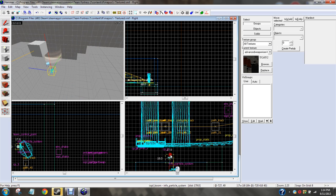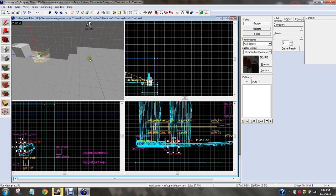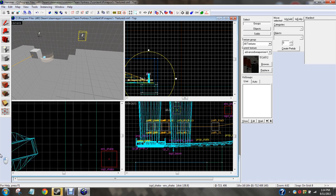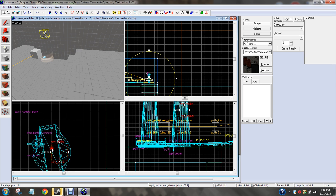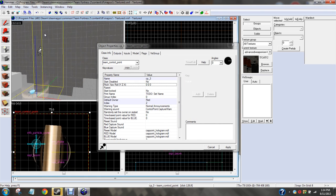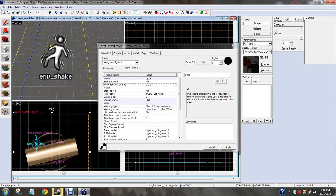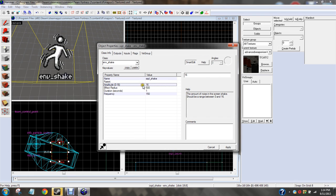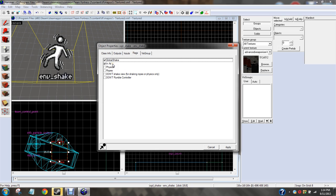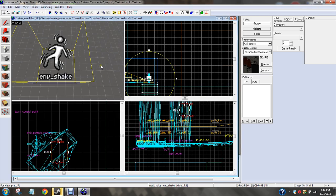That's why it won't look like something that's exploding. And you're going to take the env_shake, which is pretty self-explanatory — you shake some. Altitude 16, frequency speed 150. Depends on what you want to do. Flags: global shake, in air. And do all that stuff. It's all saved.